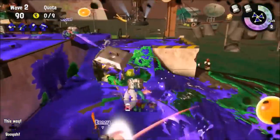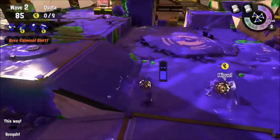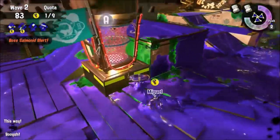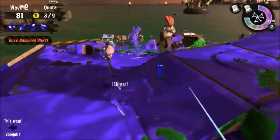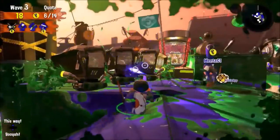Scrapper is the easiest boss salmonid in Salmon Run, but that doesn't necessarily make it easy. His tactic is to rush straight at you and stop on a dime as soon as you start shooting him. The only time these guys can be a real threat is when they rush at you in groups of more than one. If that happens, good luck swimming out alive.